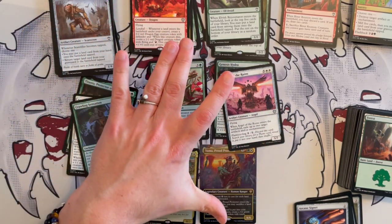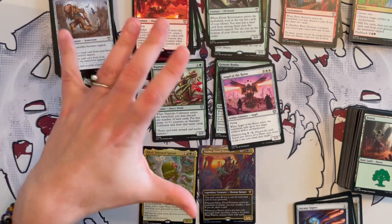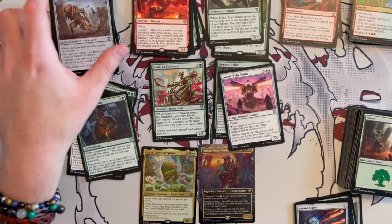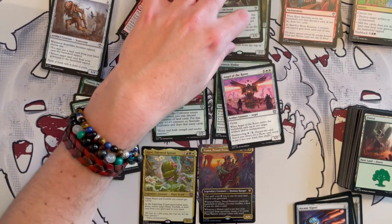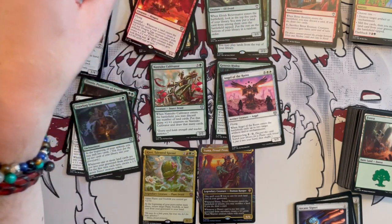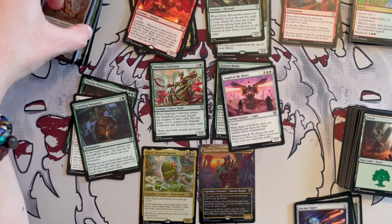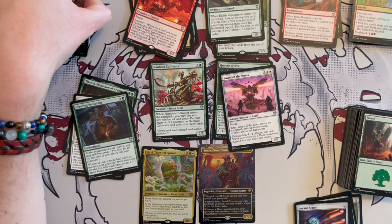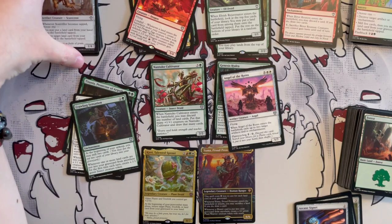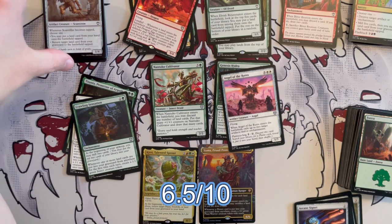When a desert card enters the battlefield — this is the important part — you get to create 4/2 green plant warrior creatures. The 4/2 part is how you actually kill your opponents, because otherwise you don't have a lot of other things. I think this should have gone more either on the token generation part and/or the landfall part. And because of the commander in and of itself, I think you could definitely do both — lose a couple of useless cards, have a couple more that allow you to play more than one land, or do more things with landfall stuff. I'll stick with a 6.5 out of 10.